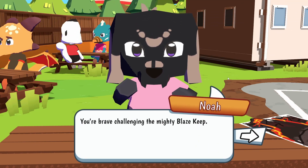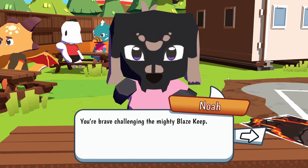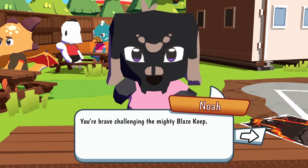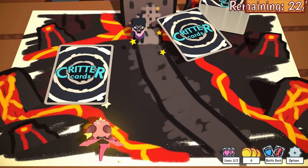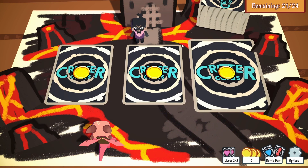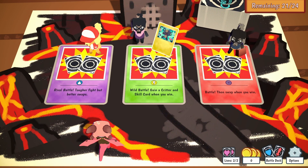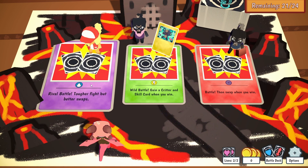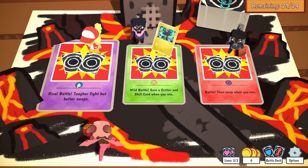Here is the playground where we will be playing against NPCs — our character's friends on the playground. There are also puns in this game. The battleground is something drawn by the kids on the playground, which I think is pretty cool. We flip these cards over and there are different things: a battle where it's a tougher fight but we get to swap cards, or we can go for a wild battle where we gain the critter and their skill card when we win.